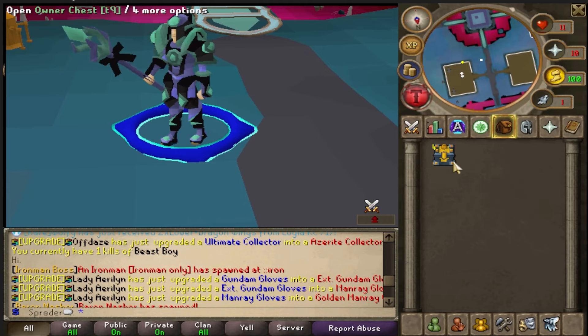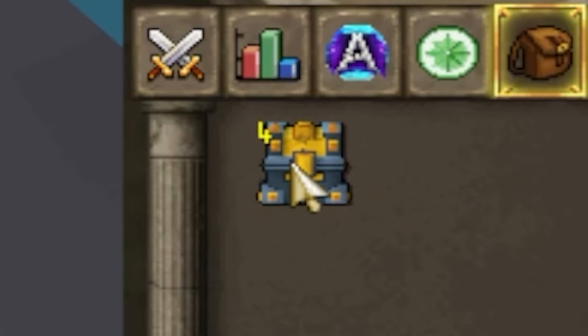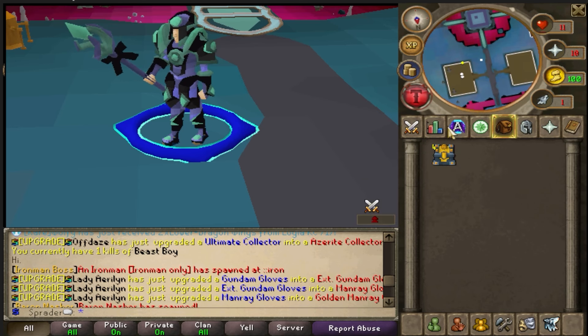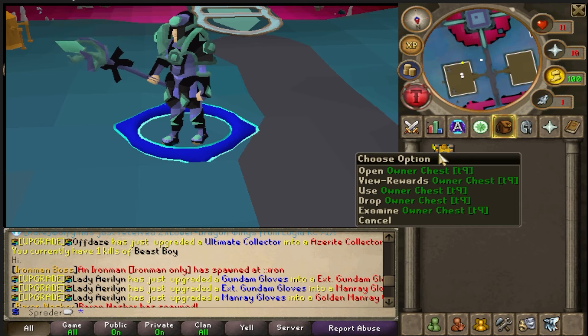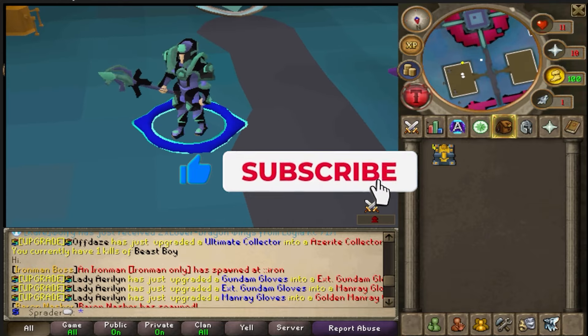Before we start the video, we'll be doing a four owner chest giveaway. These are four owner chests valued at a hundred dollars going to four lucky winners who comment their in-game name below. All you need to do is comment your in-game name, subscribe, and like the video and you'll be entered to win.